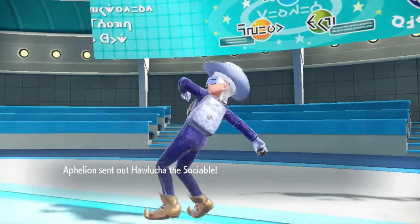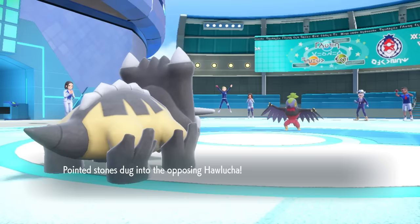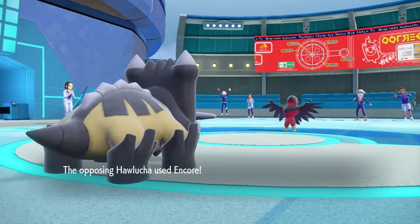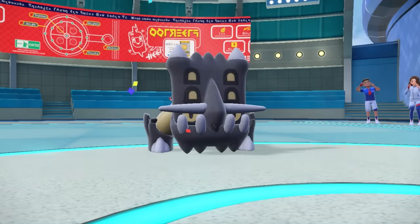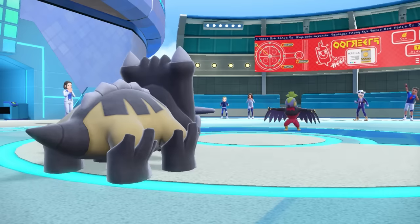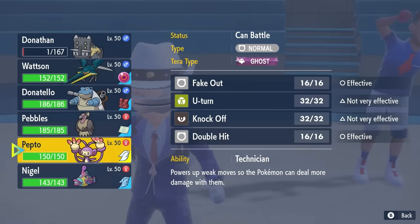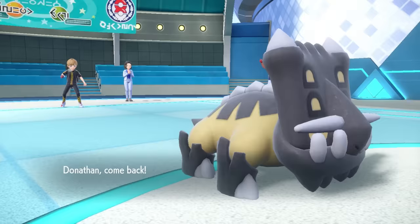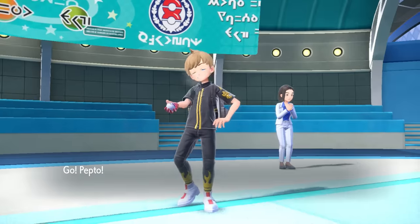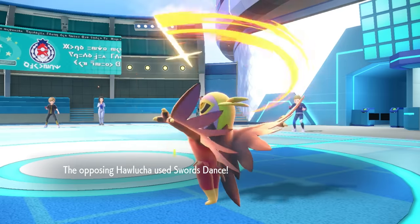With Veluza down, Bastiodon is now a bit of a sitting duck in front of potential setup. They go into Hawlucha, which is generally going to be an Unburden set, and I imagine they'll try to sweep with it. They go for Encore, locking me into Earthquake, which tells me this thing is surely going to Swords Dance. I'm essentially forced to switch, and I decide to go into Ambipom. It's a risky maneuver since they could Close Combat, but if I know Hawlucha, it's going to take this opportunity to Swords Dance - and that's exactly what they do.